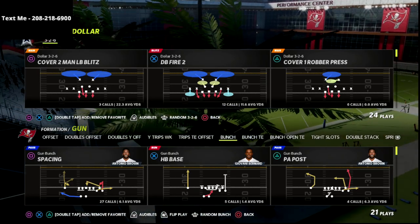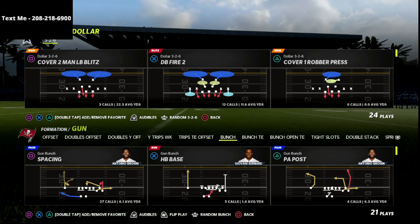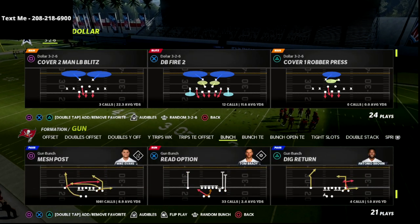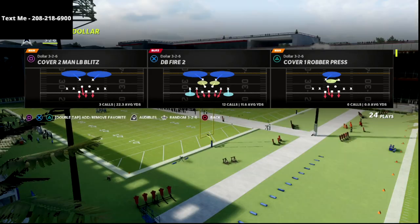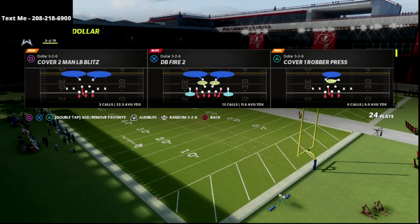Right now, this is out of the 46 playbook. A lot of people like the 46 playbook because it's got the nickel 335, the nickel 335 wide, the nickel normal, and it's also got the big nickel over G. But when I released my 46 ebook about a month ago, I talked about how good the dollar 326 really is, and now it seems like everybody is wanting to run this.